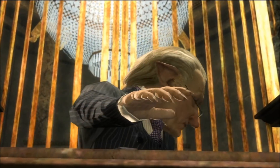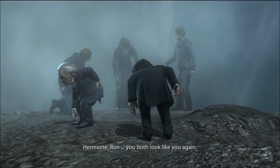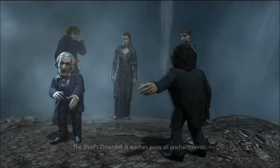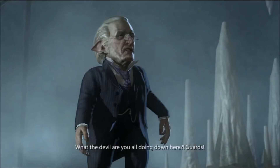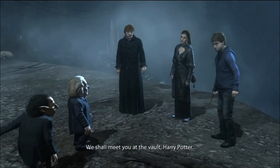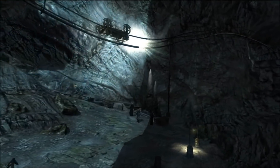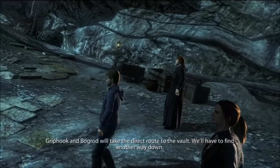Madam Lestrange, how may I help you today? I wish to enter my vault. Would you mind presenting your wand? And why should I do that? They know Hermione's an imposter. They've been warned. Imperio. Very well, if you will follow me. What's that? Upper head! I should've known! Griphook, what is that? Oh my. Ron, you both look like you again. How? The feast downfall - it washes away all enchantments. What the devil are you all doing down here? Guards! Imperio! We shall meet you at the vault, Harry Potter.